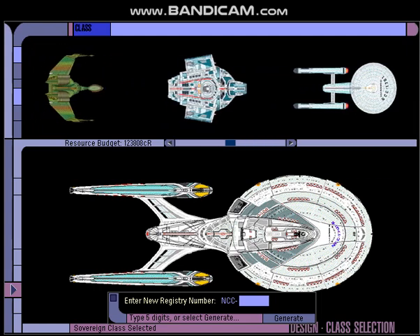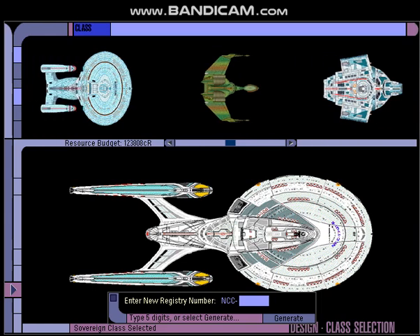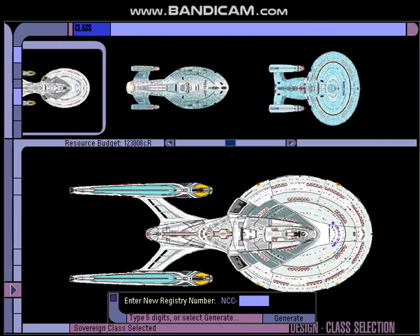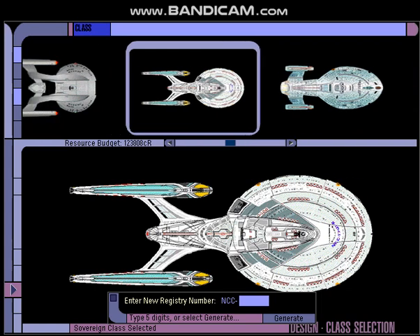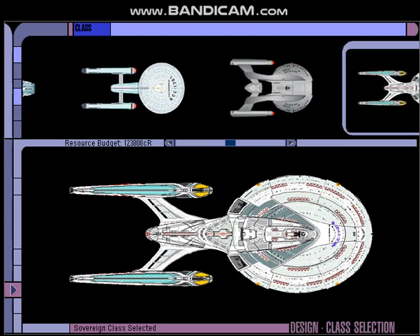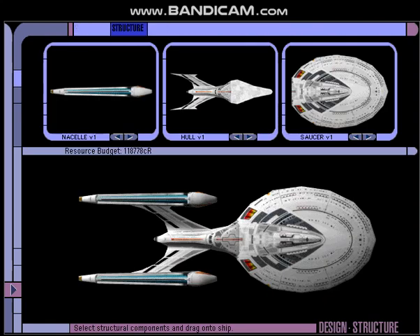Hello everyone and welcome back to Starship Creator. Today I'll be working on the creation of a Sovereign Class Starship. Here we're on the class selection screen, so I'll go ahead and add in a registry number — in this case I'm going to use 77953. Now we'll move on to the structure. Commencing assembly for new Sovereign Class Starfleet Vessel.